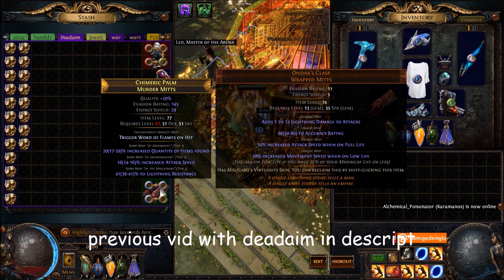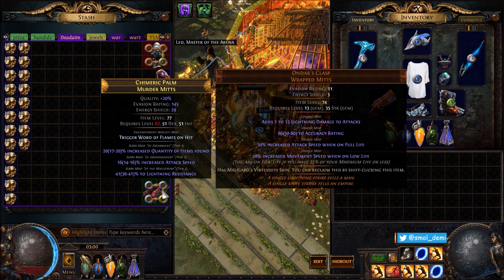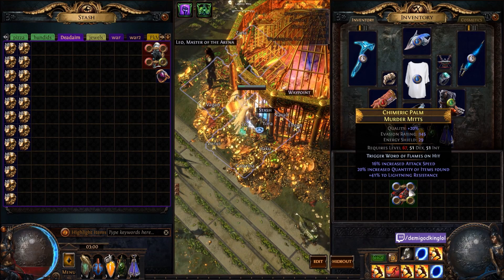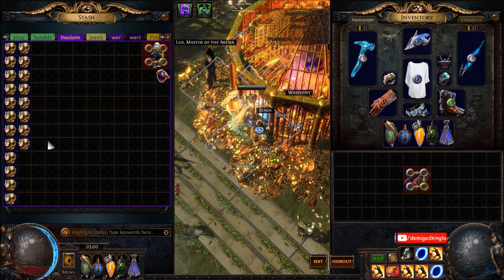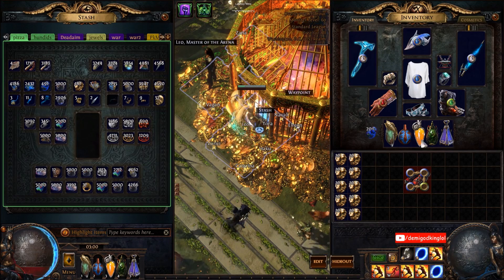It's a tier 1 quant, tier 1 attack speed, and tier 3 lightning res, which is tier 2 for back then. You couldn't get higher than like level 78 items in maps, they just didn't exist. Same as the helmet that we made previously, we're gonna try to hit life-life hybrid or life plus like a flat damage roll for MF attack builds. Same strategy - I'm just gonna metacraft it, block garbage stuff, and go for it.